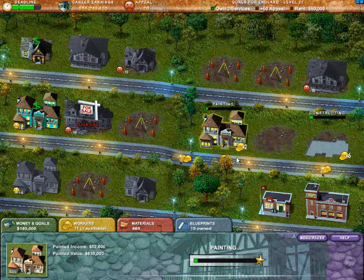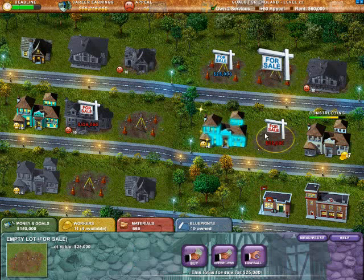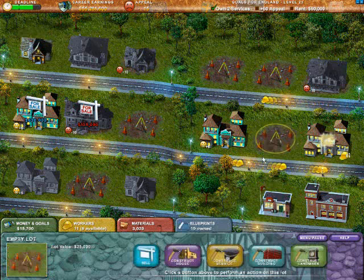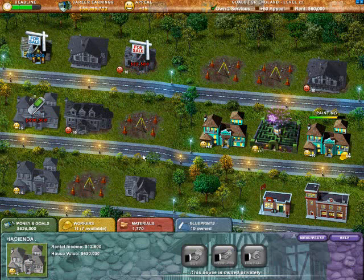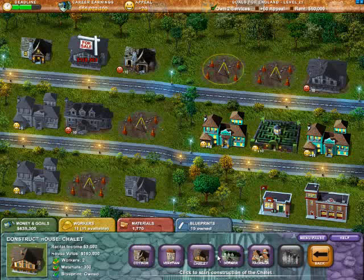Now we're going to go ahead and get this area painted up and cleaned up. We're going to place a landmark right here — the hedge maze most likely — because it gives great appeal. We're low on materials so we'll jump on that. We'll sell that Hacienda and get the hedge maze, giving us five appeal from painting and five from the hedge maze — that's ten — plus a net of thirty from here, so this block alone gives us forty appeal. That's pretty awesome.